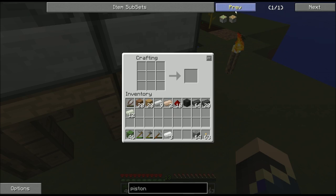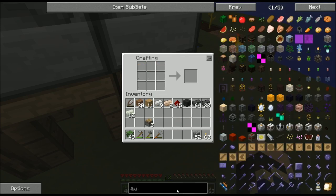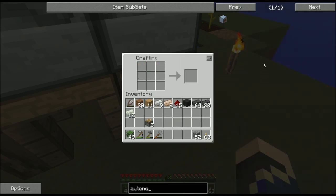Get myself some pistons — aluminum, three pistons. Working towards that autonomous activator for automation purposes. I need pneumatic servos, which requires glass, iron, and redstone.